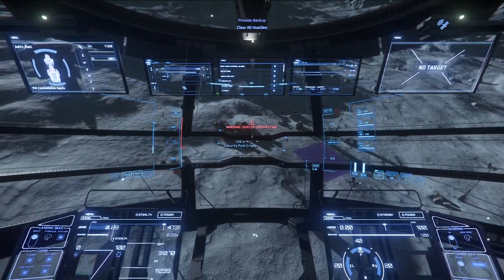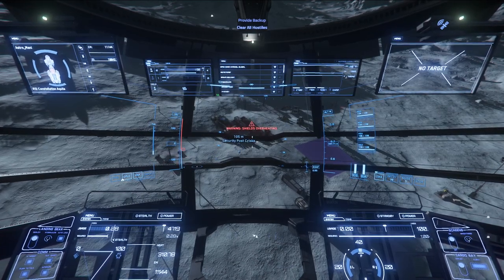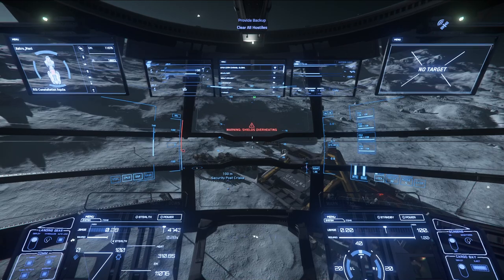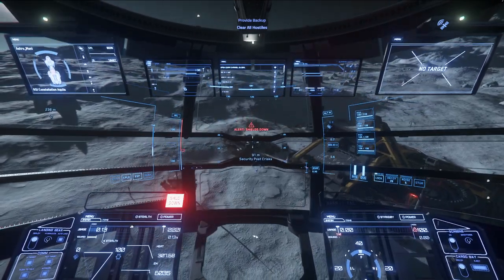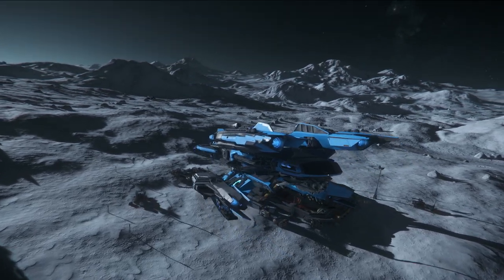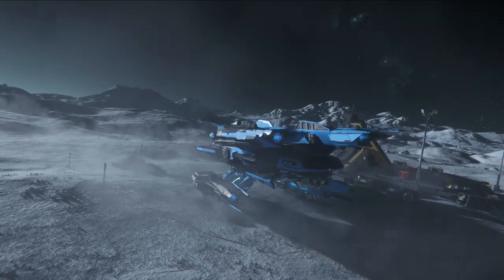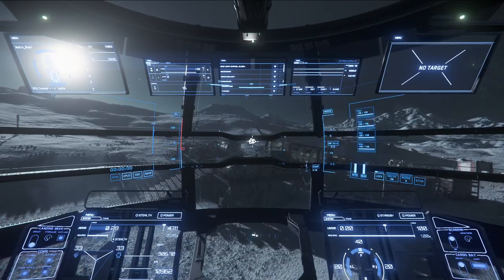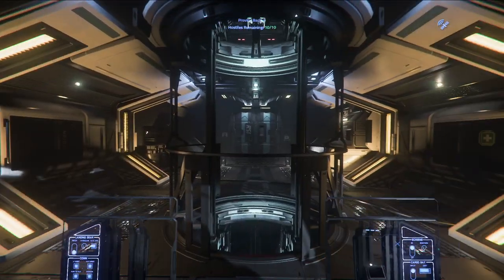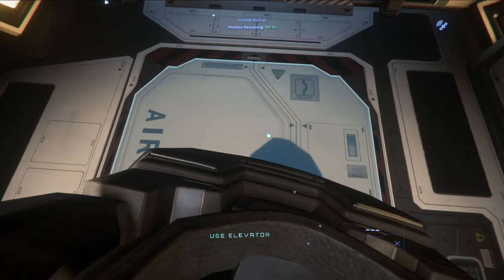Xenothreat will be over tomorrow at the time of recording — this video comes out Thursday, so that should be resolved by then. The bunker has spawned in and things are popping back in. We don't know yet if there are unrendered ships where I'm going to park. At the top you can see 'provide backup — hostiles 10 out of 10,' so it seems the enemies have spawned.